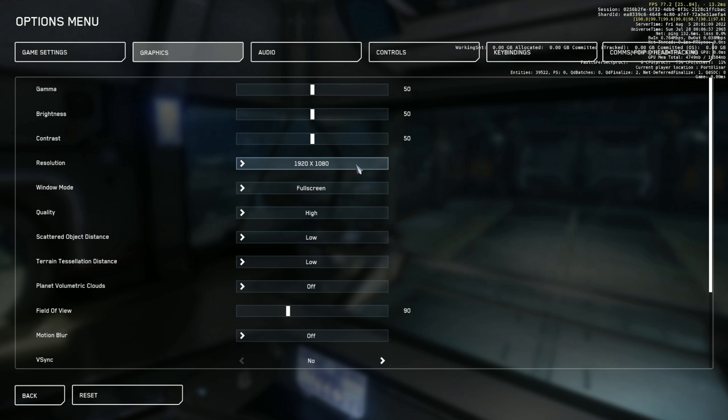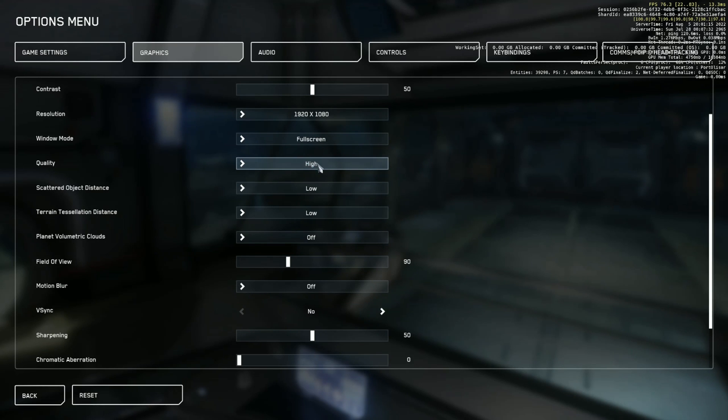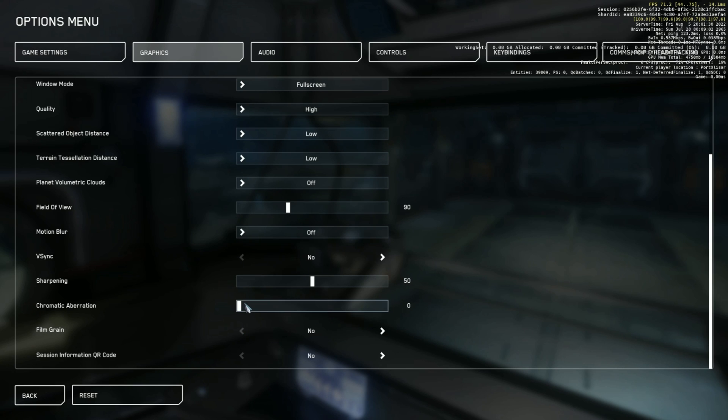Then moving on, we want to set your Quality to High, your Scattered Object Distance to Low, your Terrain Tessellation to Low, and then turn your Planetary Volumetric Clouds off. Don't worry too much about your Field of View, change your Motion Blur to Off, set V-Sync to No, and then finally set Chromatic Aberration and Film Grain to 0 and No.